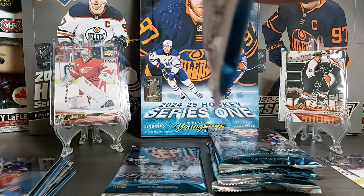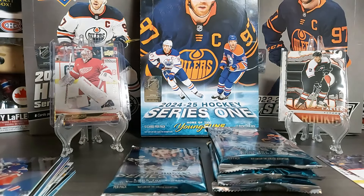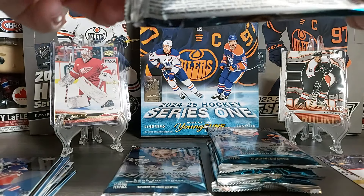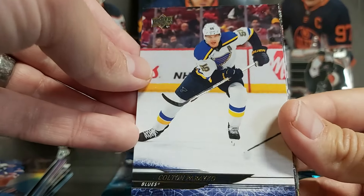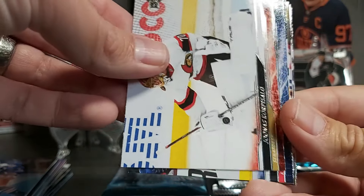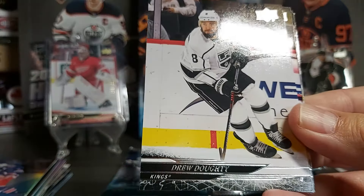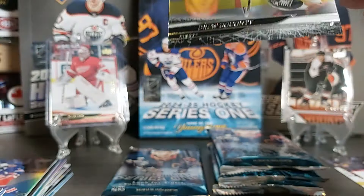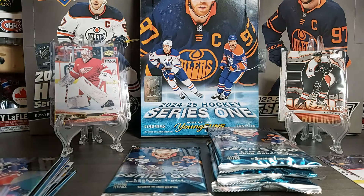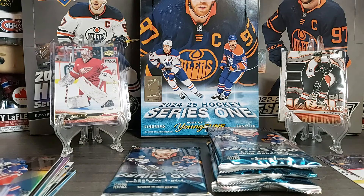Nothing too fancy there. Our bigger hit from the box wasn't the best name — Alex Leon. Someone from Alabama would probably appreciate that card more than I would. Colton Parayko, Nico Daws, Alexis Lafreniere — having a pretty good start of the year — Yanni Gourde, Drew Doughty, and then we have a Clear Cut of Drew Doughty — back to back Doughtys. I've never been really lucky with big names on Clear Cuts in this set. Doughty's not bad but I've seen worse.